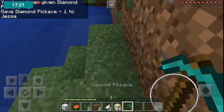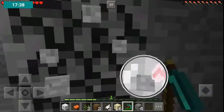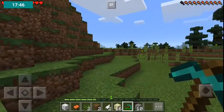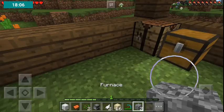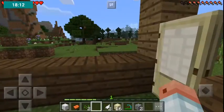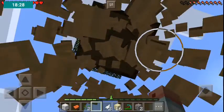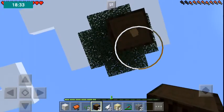I got a pickaxe — cause I need to get eight pieces of cobblestone. I got ten, that is nice. Let's make a furnace. So I've got my furnace and I don't have coal. I hate getting coal in the mines.